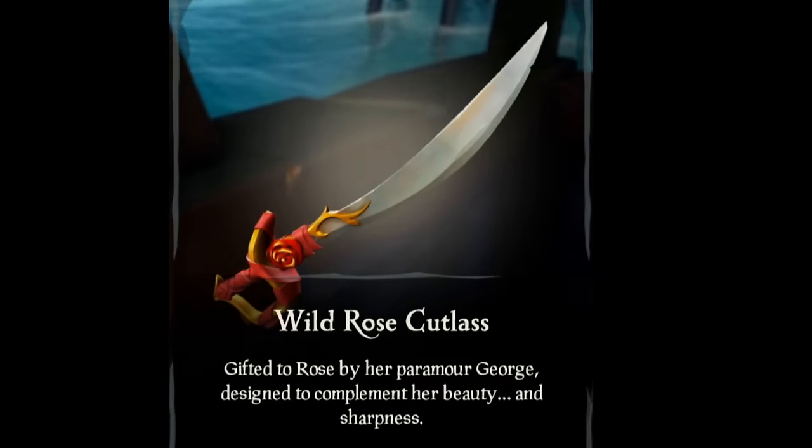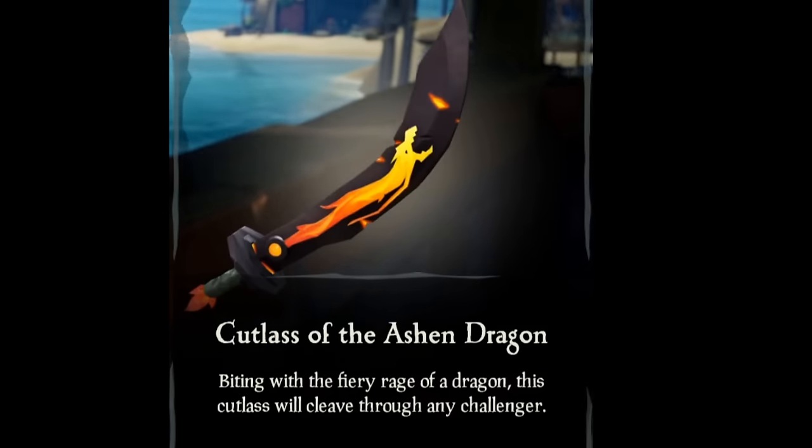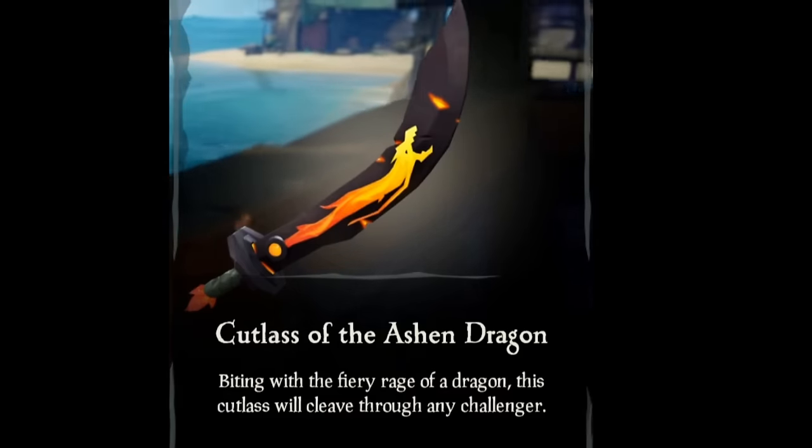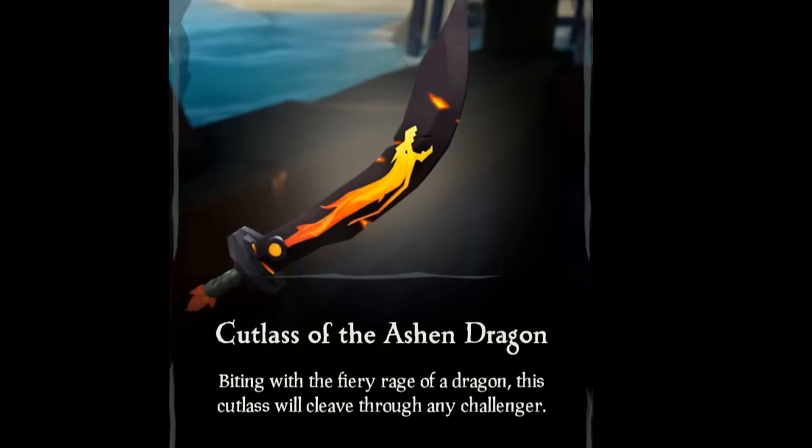The rose sword is pretty similar but that's pretty cool — it's gonna get an A. I love that. I hate the ashen dragon sword — it looks like a balloon, like an inflatable toy. I think it looks pretty stupid. That's gonna get yourself kegged.